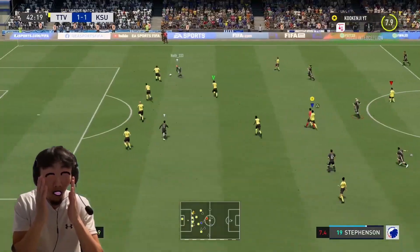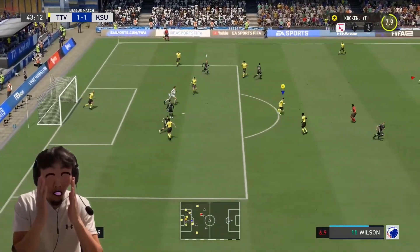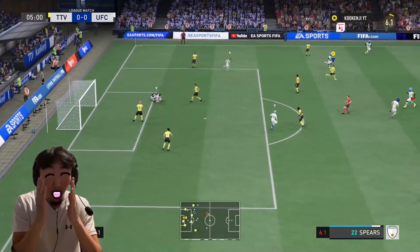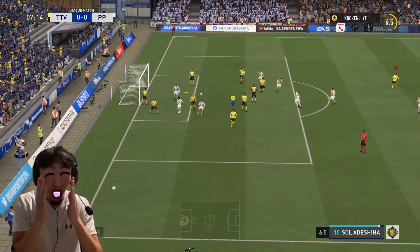The key is when you're using the goalkeeper, you need to be aware of the situation, aware of the danger, and always be prepared for what's going to come. You can see I knew the ball was going to go into the middle so I preemptively moved the keeper out. Likewise here, the ball is going to go into the middle — I know the danger and I'm going to call the keeper out preemptively.